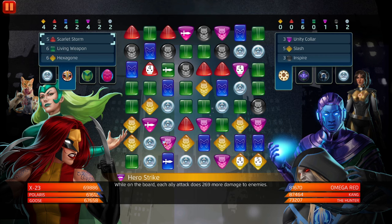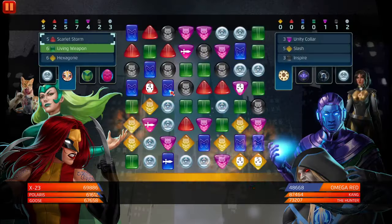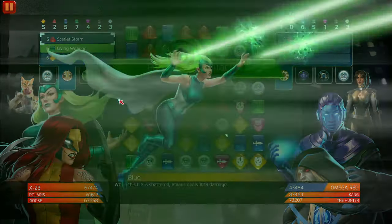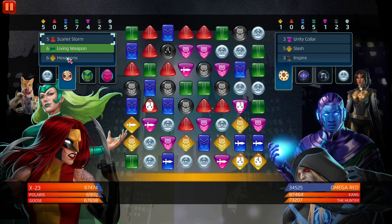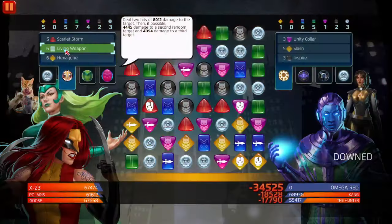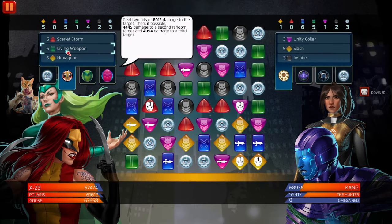We got one, two, three, and Polaris. 8,000 damage to the target, then 4,000 damage to a second random target, and 4,000 damage to a third target — splash damage. Yeah, see, you win. GGs. There's nothing you ever have to worry about.